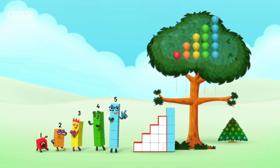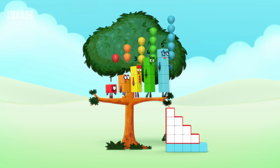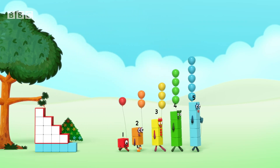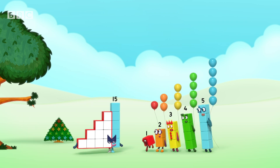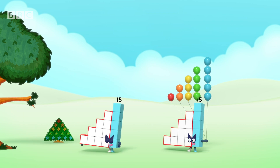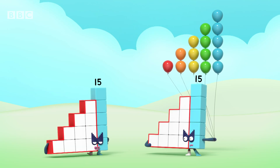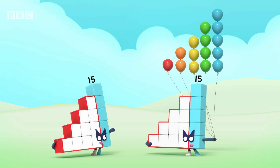Step squad, up the steps. Step squad, down the steps. Step squad, up the steps. Yes! Agent fifteen! Does this make me a double agent? You passed my test with flying colours: red, orange, yellow, green and blue.